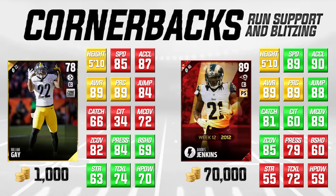Janoris Jenkins is a much more balanced player with good coverage attributes. William Gay is actually trash in man coverage — he's 72 for man coverage; there are linebackers that are better than that. Zone coverage he's only an 82, so he's really not good in either coverage attribute, to be completely honest. But he is good in press, good for block shedding, and great for strength, tackling, and hit power. He's among the very best players in the game right now at the position, and he's only 1,000 coins.